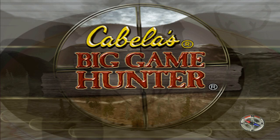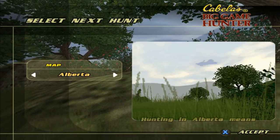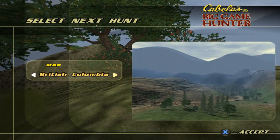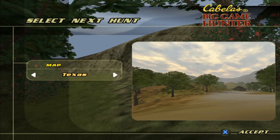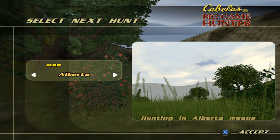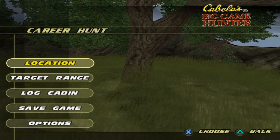Let's see if we can unlock the next area or if we're gonna keep hunting Arizona. We did it — we have enough trophies to unlock the next hunting location. Let's see which one we're gonna do — Alberta, Texas... we're gonna do British Columbia. Alright guys, thank you for watching, I'll see you on the next episode.